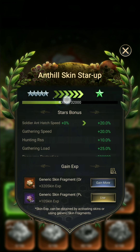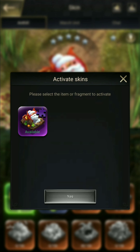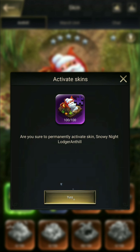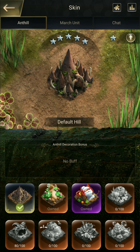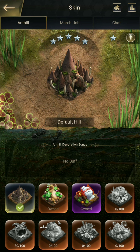Currently I am having 13,000 points and need 32,000 points. So how to increase this? By using the skin fragment - purchase the skin from the fragment and activate it. After activating, your points will increase. You can see it was 13,000 and now it has reached 14,000. Like this you can increase your points by purchasing skins. Don't waste your skin fragments just to star up.